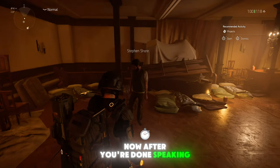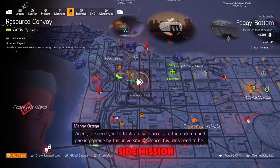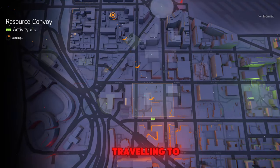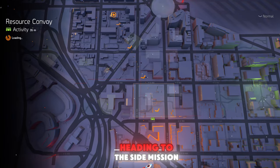After you're done speaking with him you're gonna be receiving a new side mission on the map. When you get this side mission you're gonna need to highlight it and then start fast traveling to any nearby location. I've got a resource convoy next to it so I'm gonna fast travel there and we're gonna start heading to the side mission.